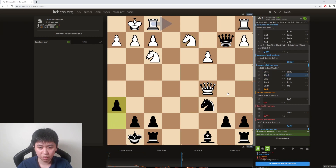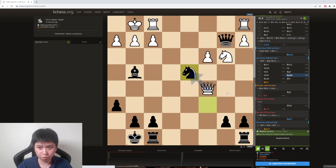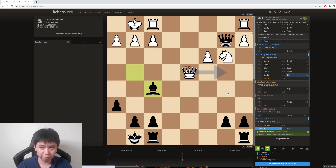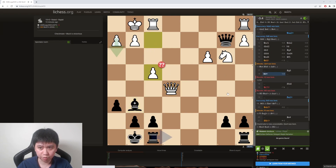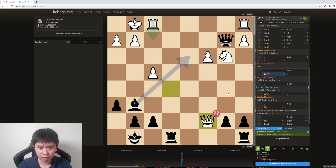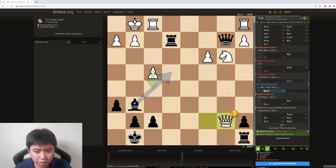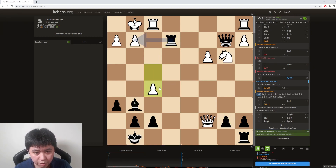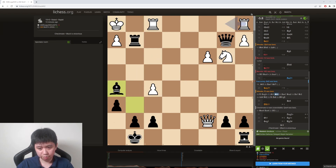Rook d8, bishop g4, knight takes d4, queen takes d4, bishop f5 is okay. Queen e5 is a mistake — probably because of what happened. Yeah, so that's a blunder because now it's winning, but white also had a chance to give up the pawn since the queen is defending h2. But yeah, probably it's not enough — black will just bring the other rook into the game and it's fine.